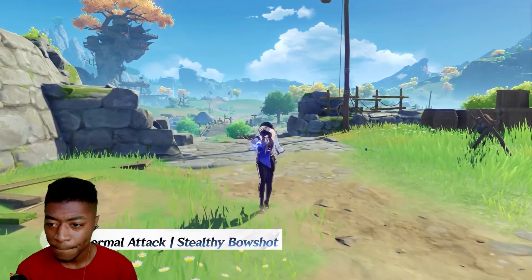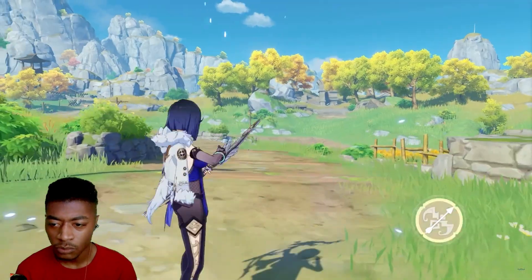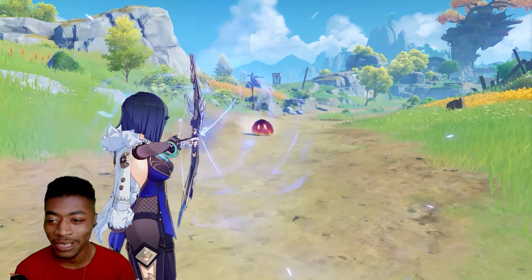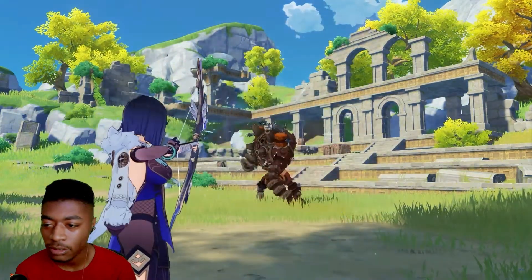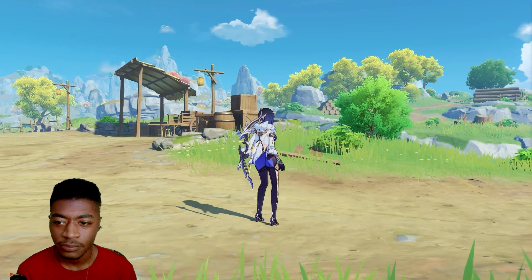Yelan's normal attack can combo up to four consecutive shots, dealing physical damage. Holding the attack button executes a more precise shot that deals increased damage. When aiming, flowing water accumulates on the arrowhead — so she has a supercharged attack with a little bit of hydro damage on hit.